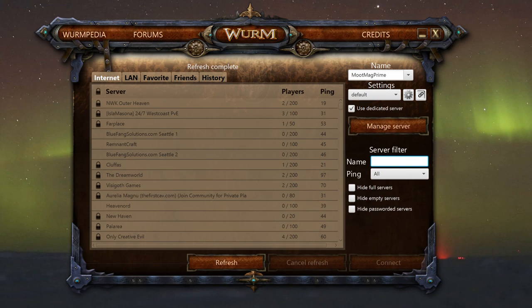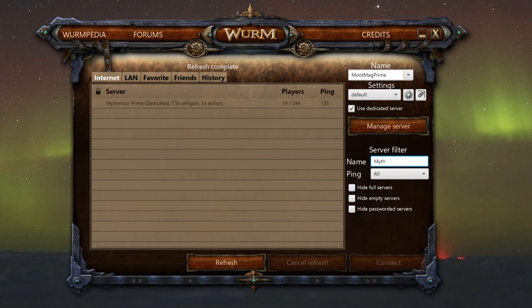The server I play on is called MythMorePrime. You can access that by letting the servers refresh, go down to Server Filter, type in Myth, and you can see that it pops up. I would recommend adding to Favorites by right-clicking Add to Favorites, and then it's always in your Favorites tab so you don't have to worry about the refresh. MythMorePrime is a dedicated server at 7.5x skill gain and 3x faster action timer, which makes it really nice — it's not so much of a grind.